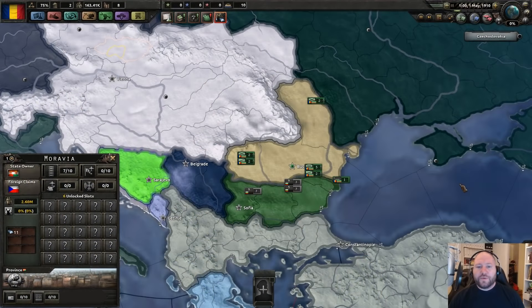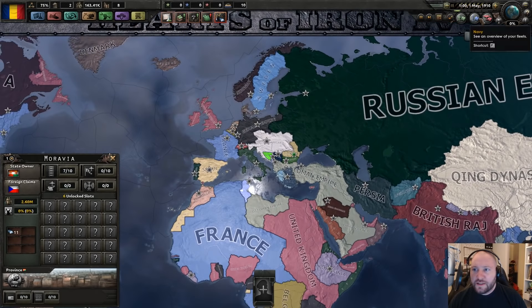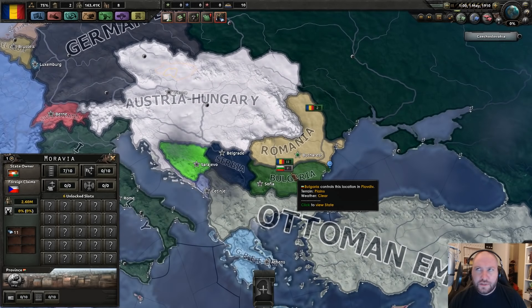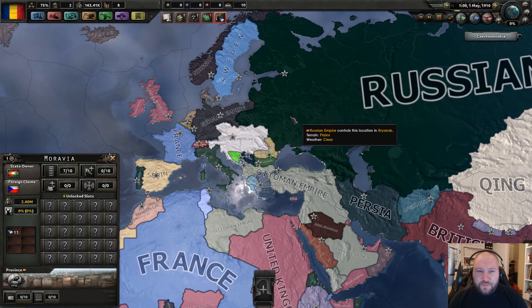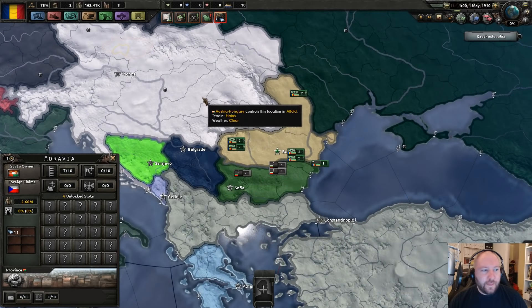Welcome to a bonus series in Hearts of Iron, this time with the Weltkrieg mod. So this is 1910, not 1936 which is when we usually start. This is the Weltkrieg mod — for those not familiar with it, it's basically World War One — and we're doing Romania.